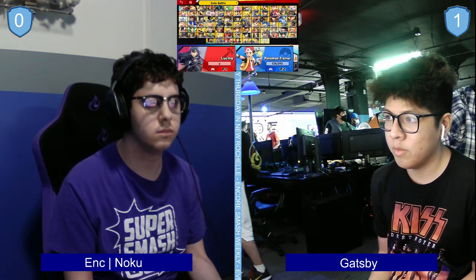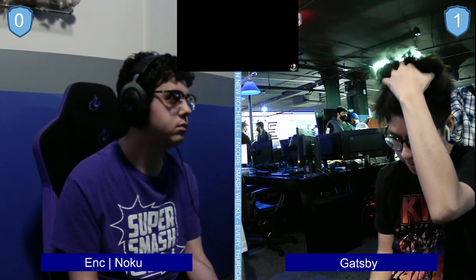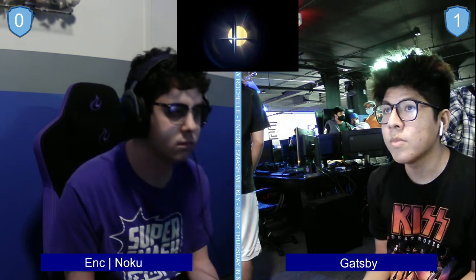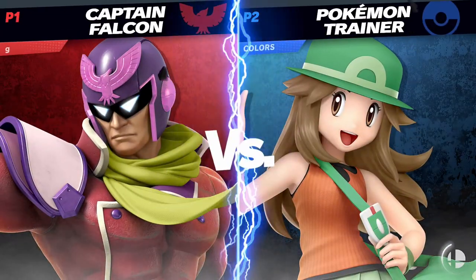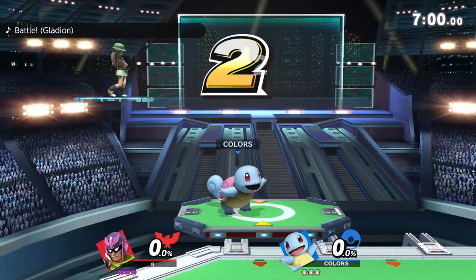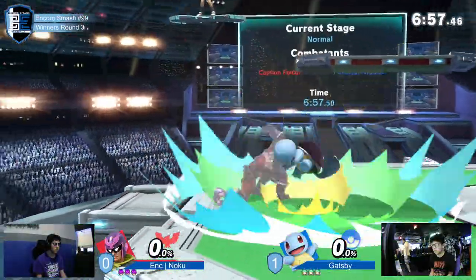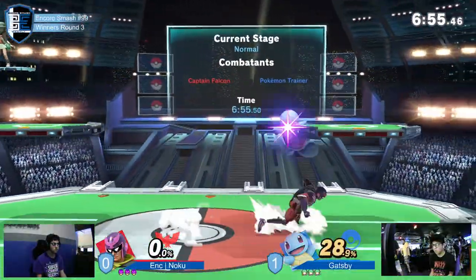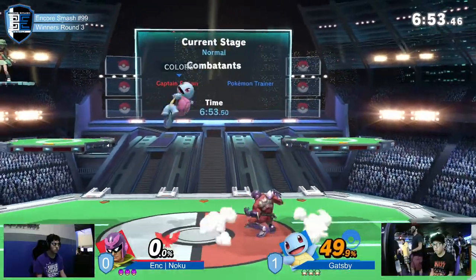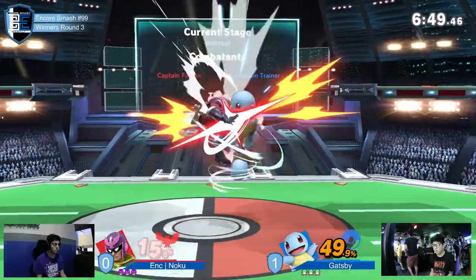Doesn't he have the range though? He has a forward area, but not really. Razor Leaf is not a fast move at all, so if Falcon baits out one Razor Leaf and dashes out of it, he can just grab him every time. Ivysaur gets rushed down by a lot of characters. So I think the name of the game here is Squirtle for damage and then putting him off stage.